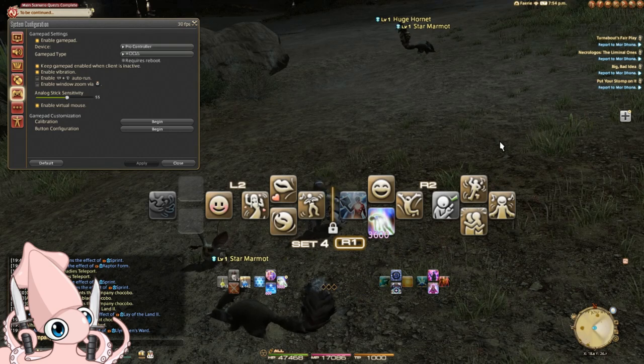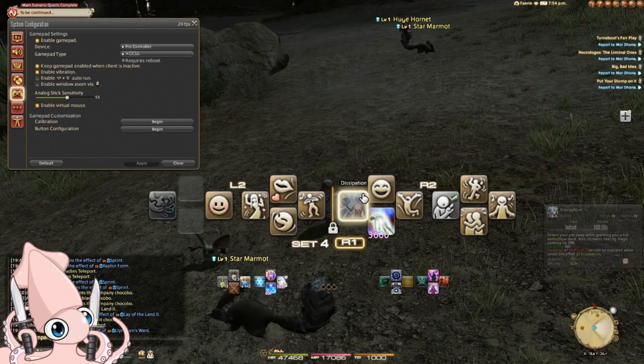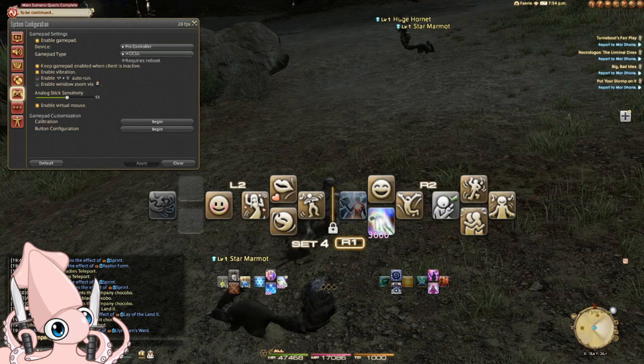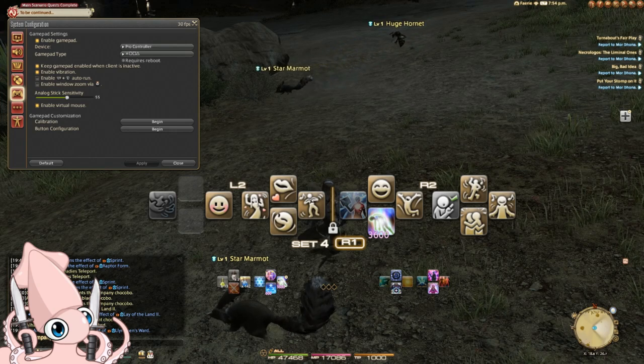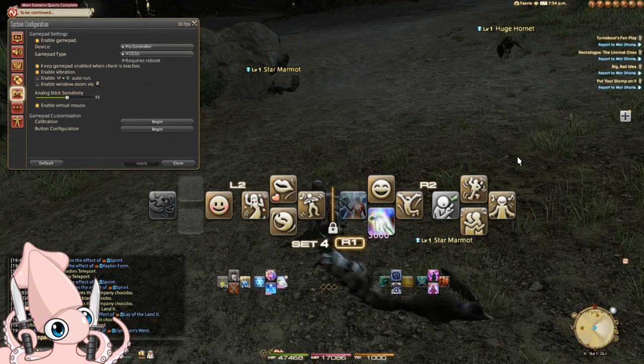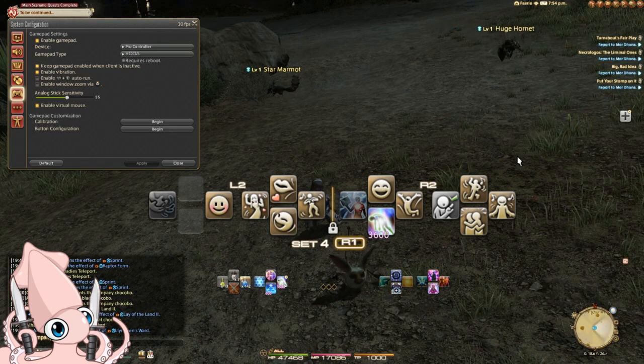A crossbar mimics the layout of the face and D-pad buttons on a typical controller. In Final Fantasy XIV, using the buttons by themselves has default behaviors that you can't fully customize, like jumping or selecting. You can then use modifiers to change to a different section of the crossbar, just like how regular mouse and keyboard users might use Shift or Control to do different key combinations.